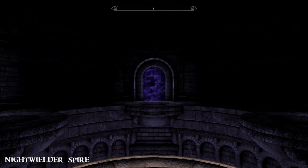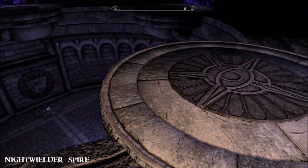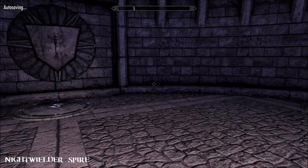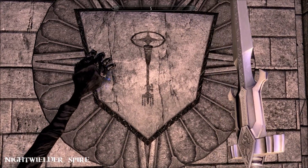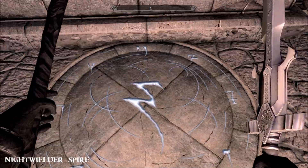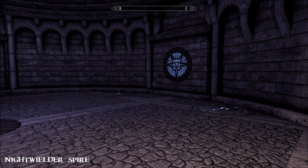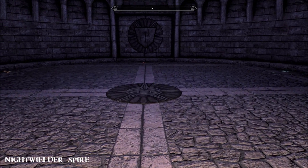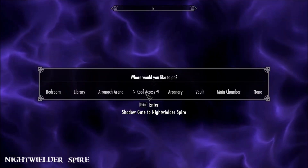You can drop down - oh, I think it's this thing. You can conjure enemies. Do I want to summon my combatant east or west? Actually I don't want to summon anybody, but this gives you the idea of what you can do - then you can either have them fight each other or you can fight them yourself, a bit of target practice. And this just brings you back up.